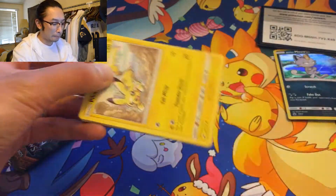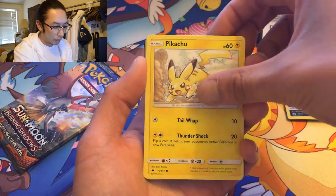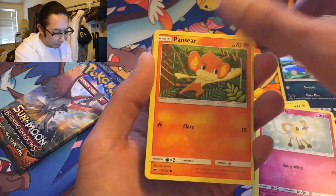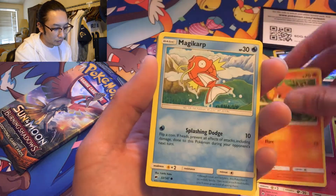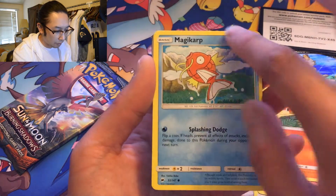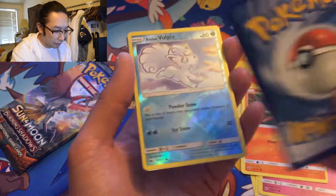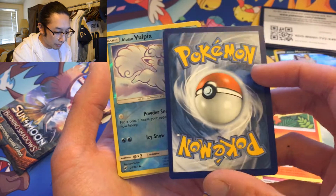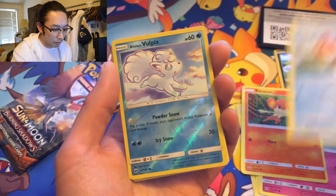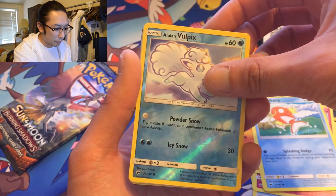Yes! Pikachu and Charizard, they go hand in hand. Let me see that Charizard, cutie. These Burning Shadows cards are off-cut by so much. Look at this yellow border — how do you tell? You look at the back and see how the right side is thicker compared to the left side.